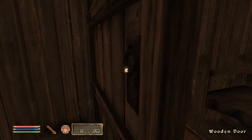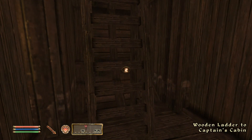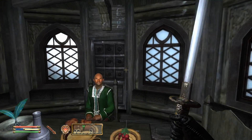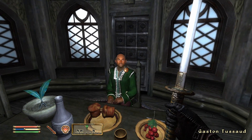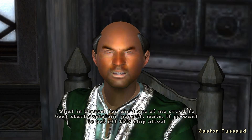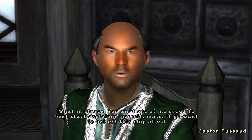Once they are done chatting, they will move out of the hallway, giving us an opportunity to sneak right into the captain's cabin. Once inside, we come face to face with Tussaud, who says: 'You ain't one of me crew. What business you be having here, mate? You best start explaining yourself if you want to get off this ship alive.'